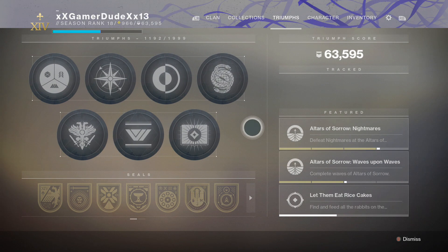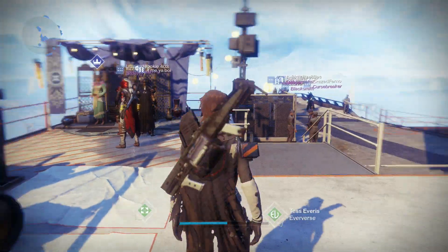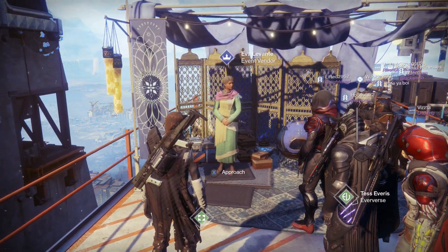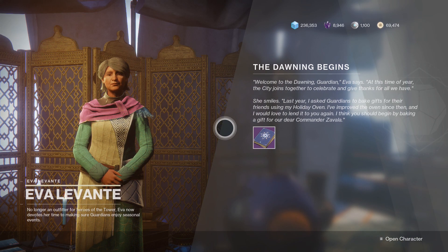And that's it for the Triumphs. Now we're not going to waste any more time — let's just get right to it and start the questline. I'll try and find Saint-14; not sure if he's in the tower or not, or if it requires additional progress. Okay, he's in the Hall of the Oven.